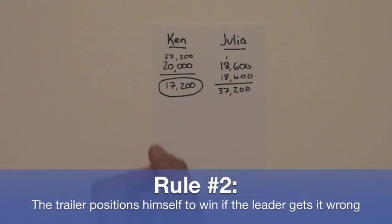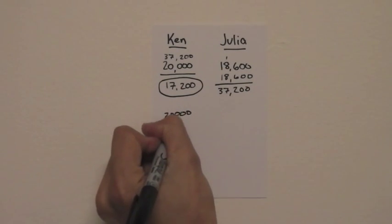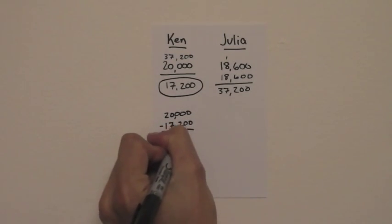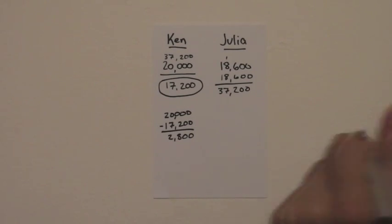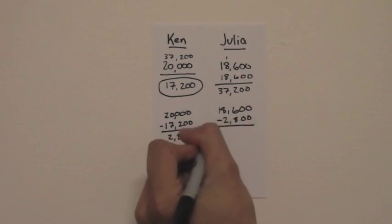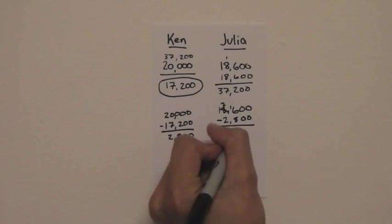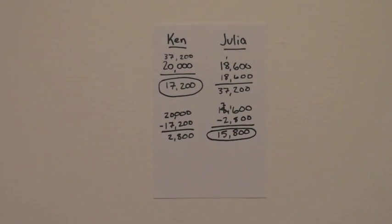Now for Julia. If Ken gets it wrong with that wager, he'll have no more than 2,800. So for Julia to stay above that: 18,600 minus 2,800, she can wager no more than 15,800. So that's her maximum wager against Ken.